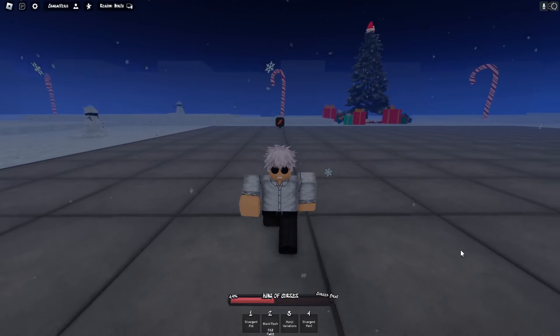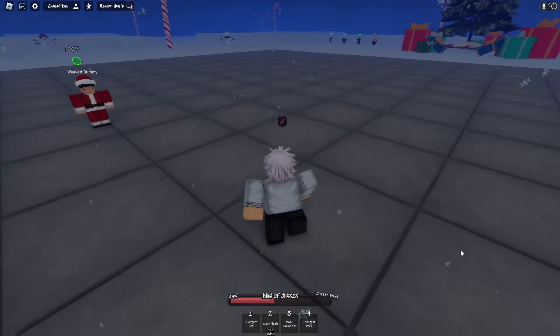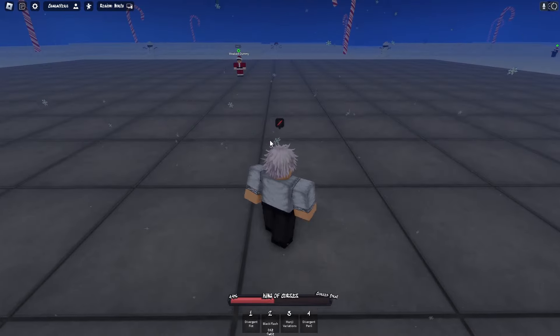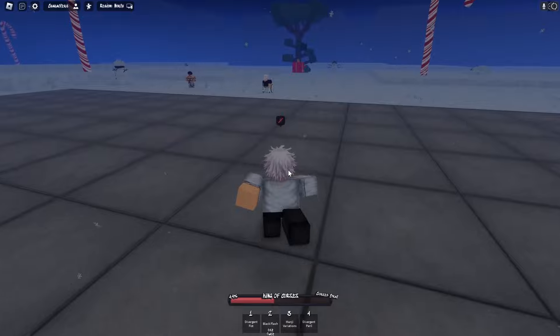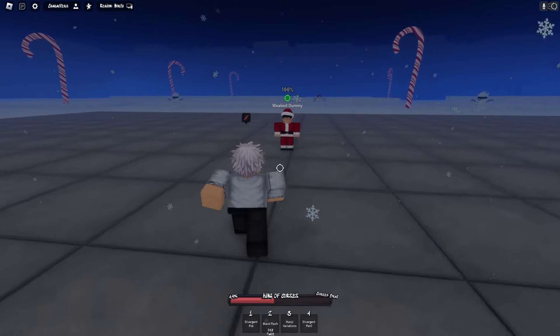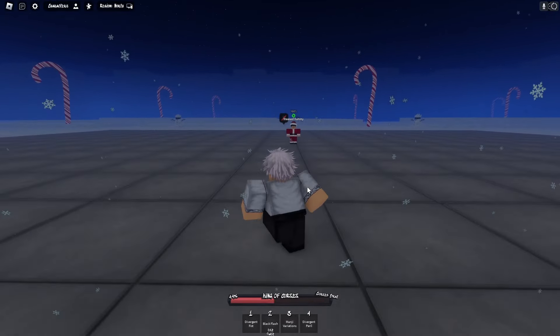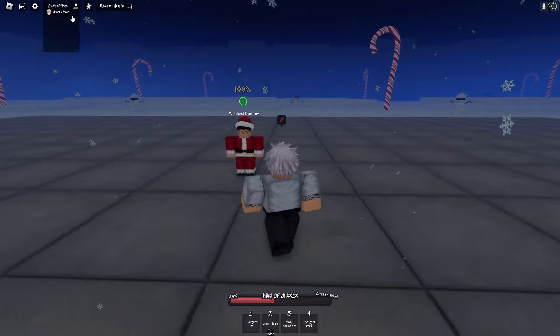Yo, what is going on YouTube, Smile here, welcome to another video. Today I'm in this new battlegrounds game I found on the Roblox home page. It's very similar to Sword Stars Battleground, but there's only one move set so far since the game is in development, so there's gonna be bugs. I'm gonna showcase the first moves they have and then we're gonna get into a couple games later on. The first move we have is Divergent Fist and the only character they have is Cursed Brat, which is Yuji or Sukuna.